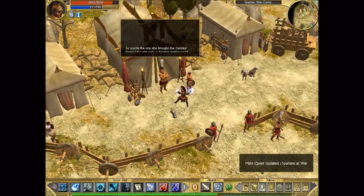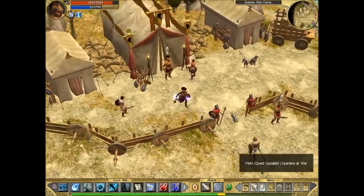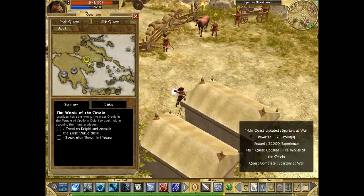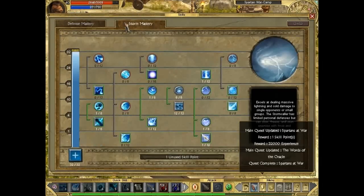So you're the one who brought the centaur down. This is a part that's easy to forget - it's quite easy to forget to speak to Leonidas after you've killed Nessus. So make sure you do that because you get one skill point bonus. We can spend it now.